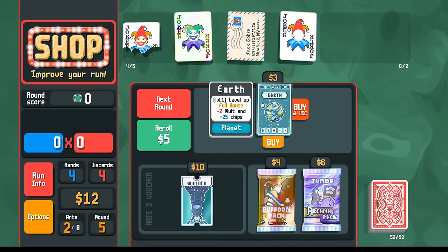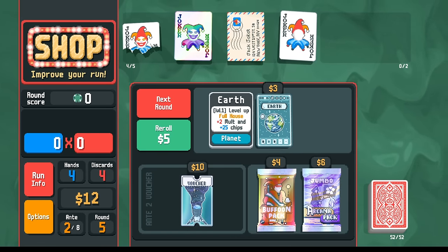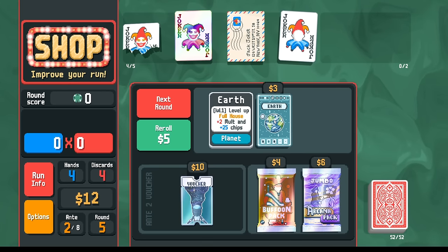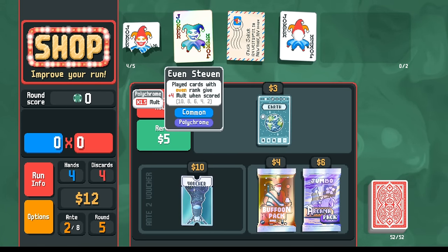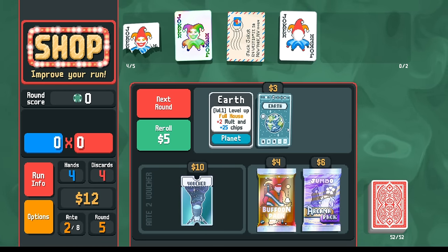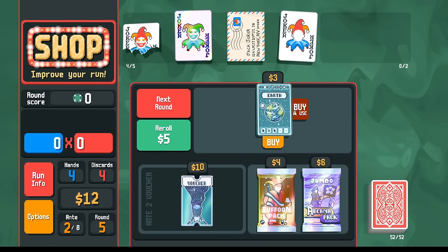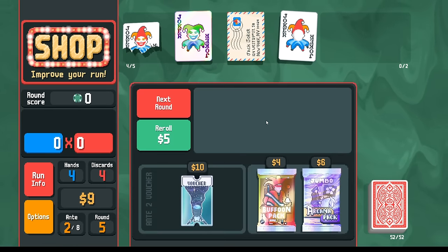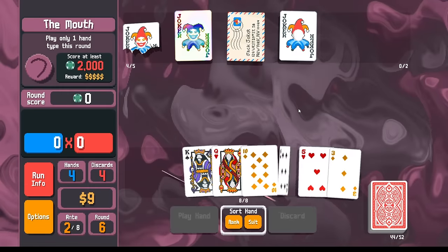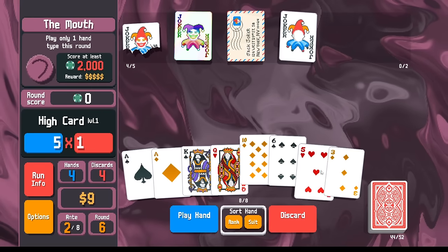Looking at planet cards - maybe my long-term plan is two pair with Steven, and I'm trying to replace the Half Joker eventually. Maybe my short-term plan is two pair. The planet cards give extra chips and we have plenty of mult coming from Steven, so I want sources of chips. Taking a leveled-up Two Pair is pretty good. For full houses as a long-term plan, let's take the Full House planet card - I can't play it right now but long-term it's worth it.